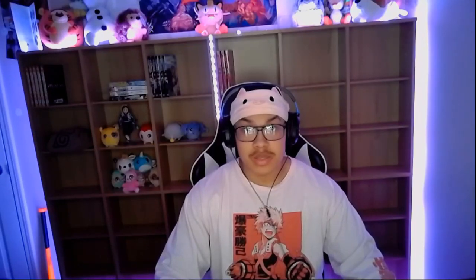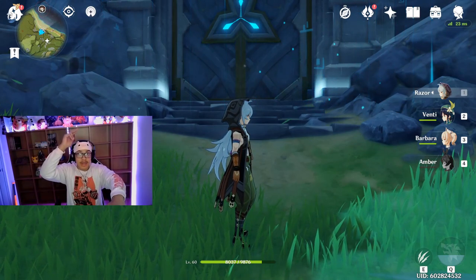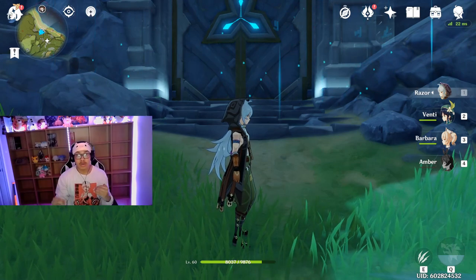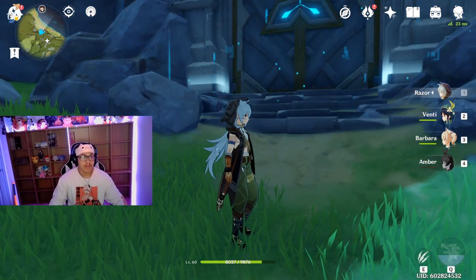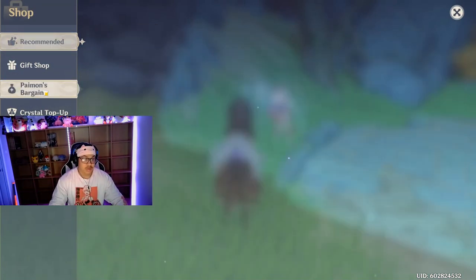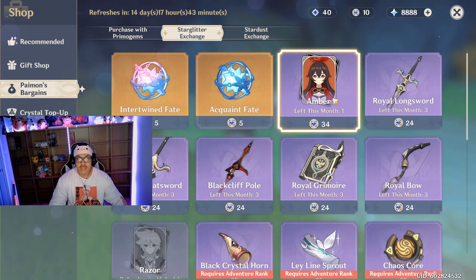When I tell you I've never spent my star glitter so good in my life — what is up guys, welcome back to another Genshin Impact video. Today your boy Whisker Chan is going to show off this insane unit which you can buy in the star glitter shop. To get him, go to the shop, then Paimon's Bargains, and then Star Glitter Exchange.